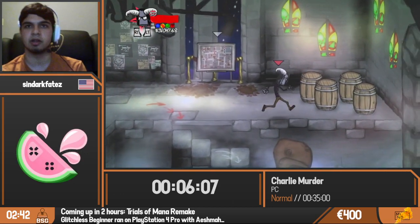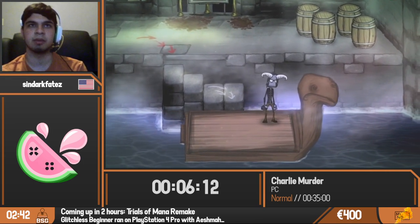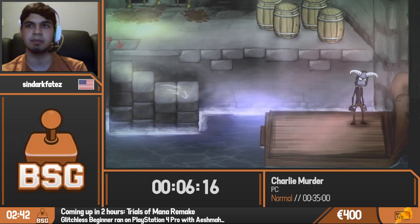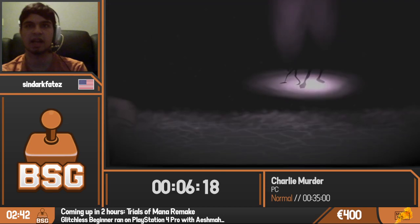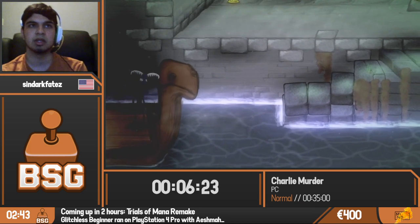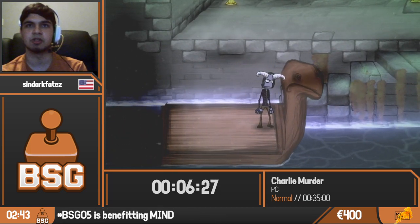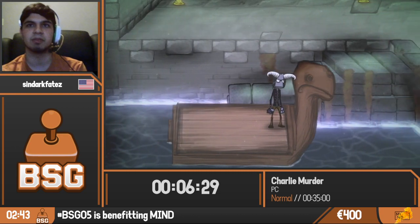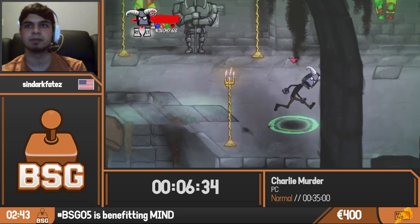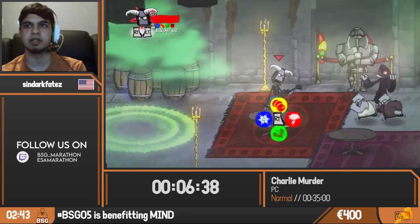We're getting on a raft. There's a cutscene we can skip — it basically explains the main antagonist Paul and how Charlie betrayed him by making a new band without him. That's his whole backstory: he's angry that Charlie made a famous band and he wasn't part of it. We're about to see our only glitch of the run.